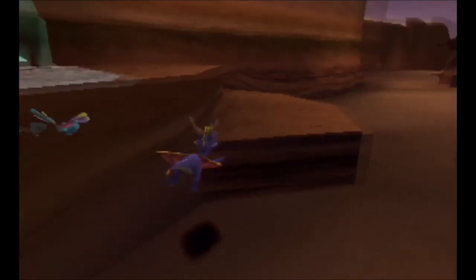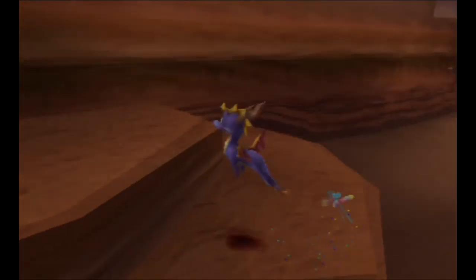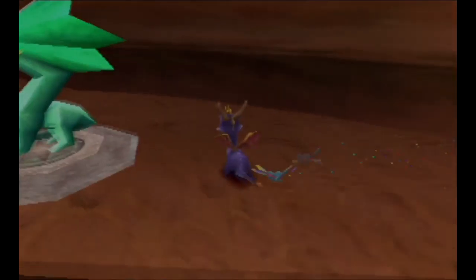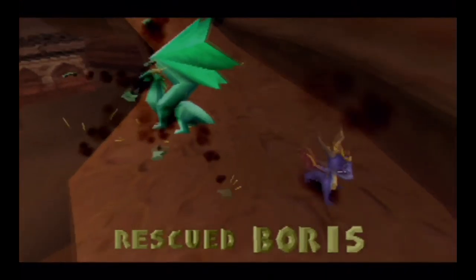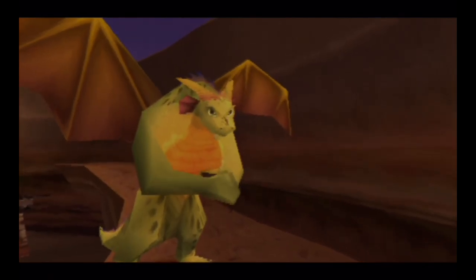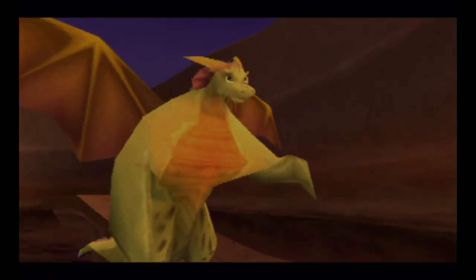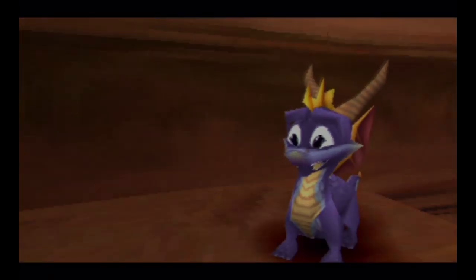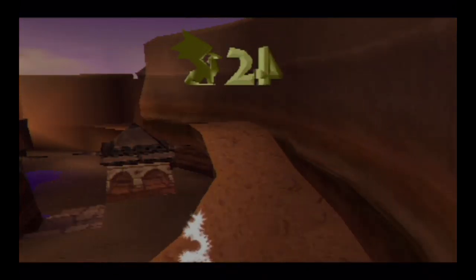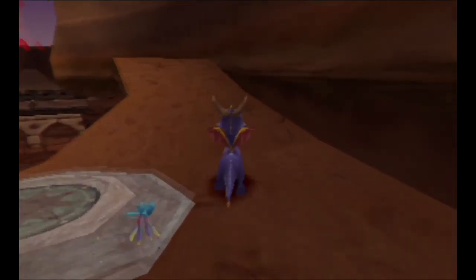Another dragon — calm down Spyro! Look at him, he's crazy. Rescued Boros! Dry Canyon rewards good gliders — you are a good glider. Well duh, I was born to glide!